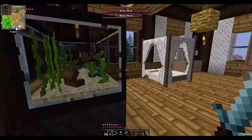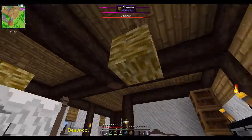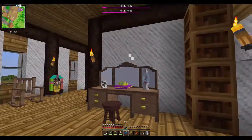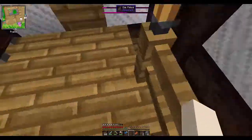Apparently we have a zombie on the roof and Deadpool wants to get up there but can't. Let me see what we can do — there we are, perfect. Well, that problem's fixed — good on us!